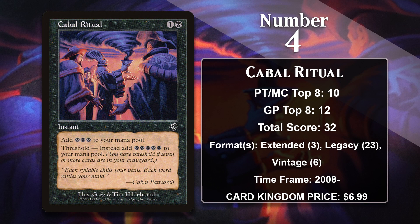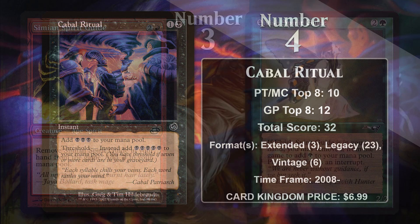At number four, it is Cabal Ritual. It starts out as a worse Dark Ritual, but once you have Threshold, it gives you five mana for the cost of two. It didn't see any play in Block or Standard, but Cabal Ritual is of course great in Storm decks. It's been played in Storm decks in Extended, Legacy, and Vintage, and that's going to continue to be the case.